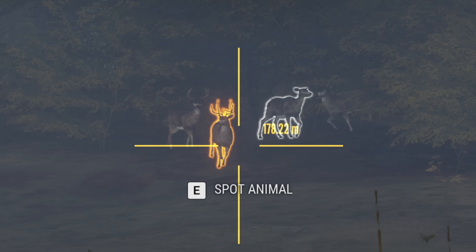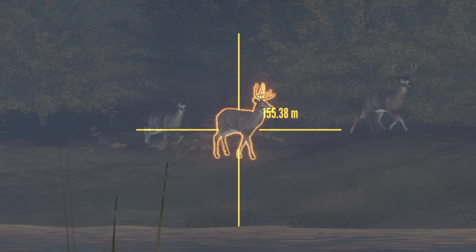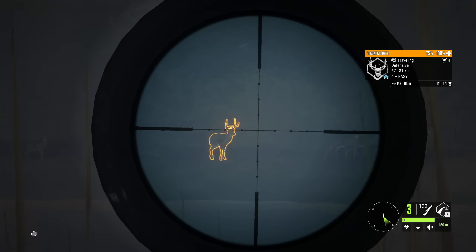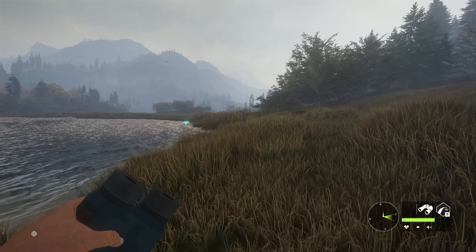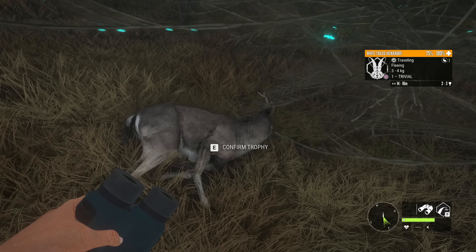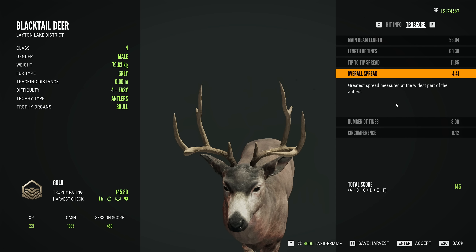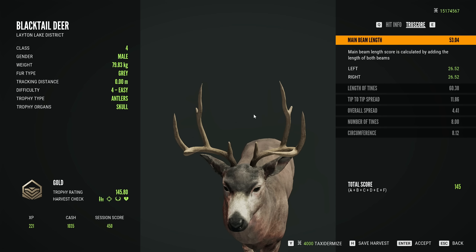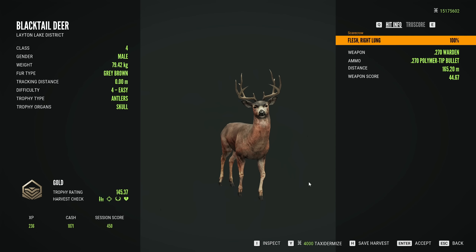That is definitely not an elk, but we do have a couple of good blacktail coming through. We do have a .270 — we might as well shoot them since they're here. Let's get both of them and then continue looking for elk, but might as well take these out if they're on the way. There's one of our blacktail deer — .145 is not a bad buck, that is a solid gold. This rack has some scoring issues though, because there's no way the overall spread is 4.41. I hope one of these days they fix this — I'll probably screenshot this and send it to the developers. A couple of nice bucks to start the day, but not the elk we're after.